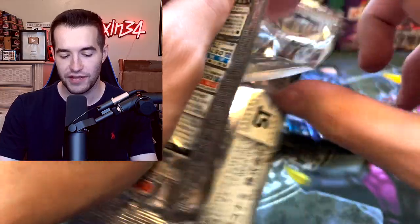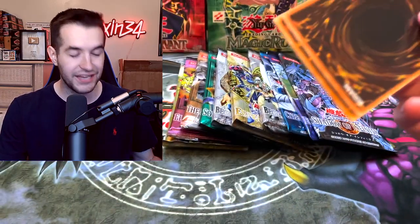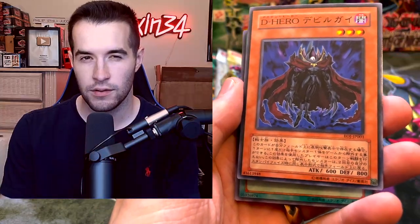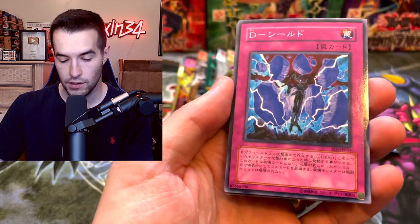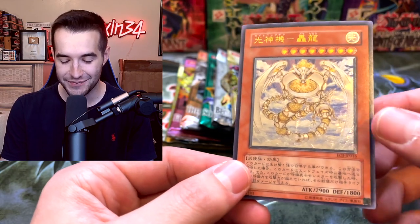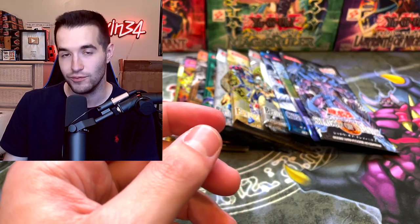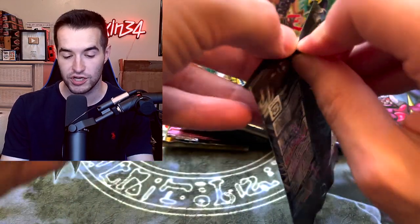From Enemy of Justice we pull some D-Hero cards and then - we got an ultimate rare! It's Majestic Mech Goryu or something like that. So there are ultimates in OCG packs, which is great to know. It wasn't the really good one we were hoping for, but we're still hoping for an ultimate rare from an OCG pack, which would be very cool.